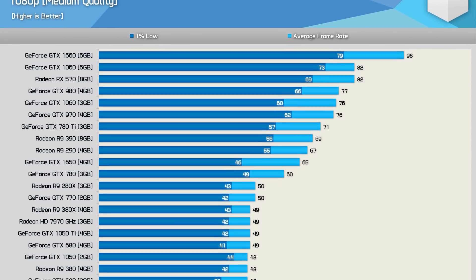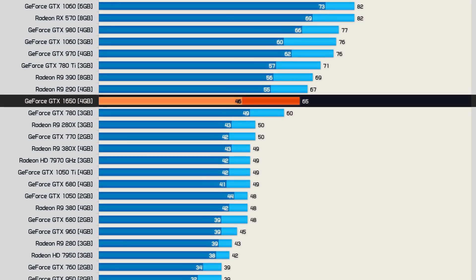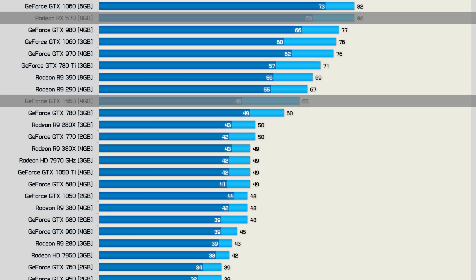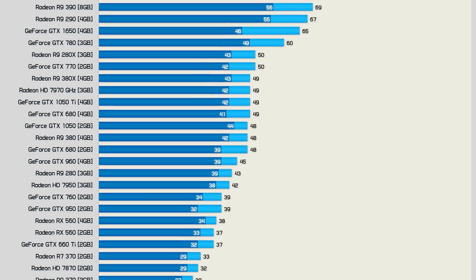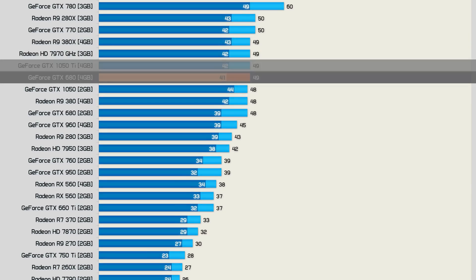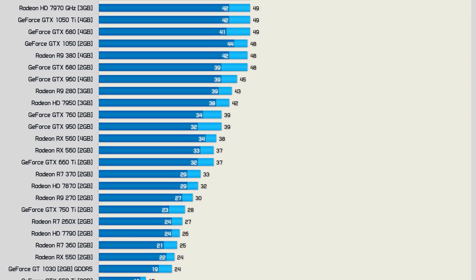There's also a relatively new GPU I haven't talked about much because it was too slow using ultra quality settings — the GTX 1650. With medium quality settings it averaged 65fps, which is decent, but for less money the RX 570 was almost 30% faster. This is why we've always recommended gamers avoid the budget Turing-based GPU and just get the RX 570 instead. Still, the 1650 was much faster than older high-end GPUs such as the R9 280X and GTX 770, which still averaged 50fps at 1080p — quite impressive. There were loads of other GPUs in this performance class as well, such as the R9 380X, 7970, 1050 Ti, 680, 1050, and 380. For an average of 40fps or better, you'll need a Radeon HD 7950 or GTX 960.